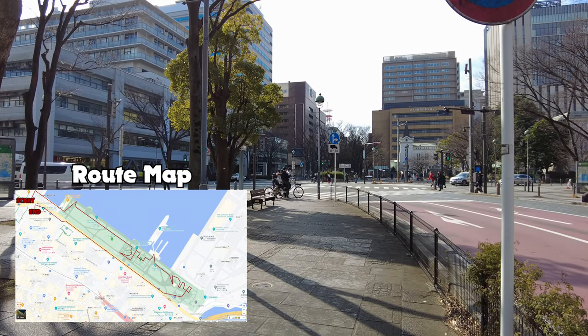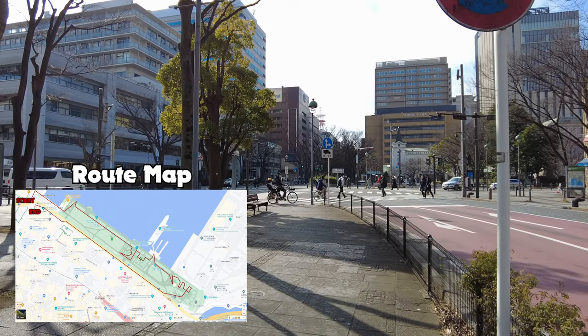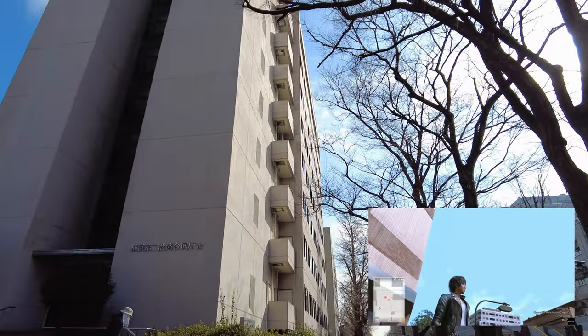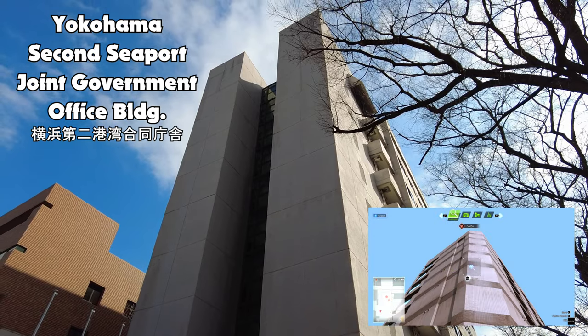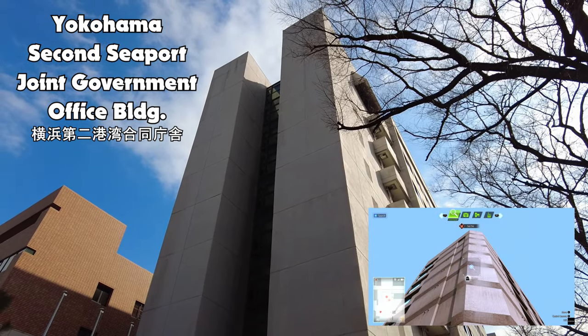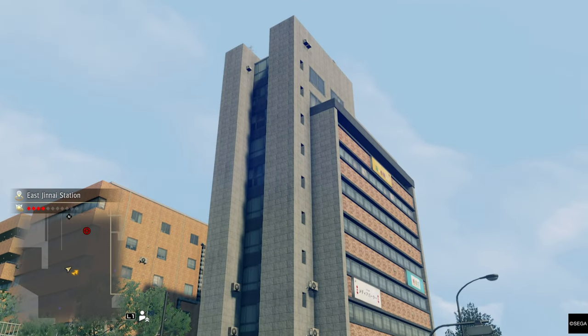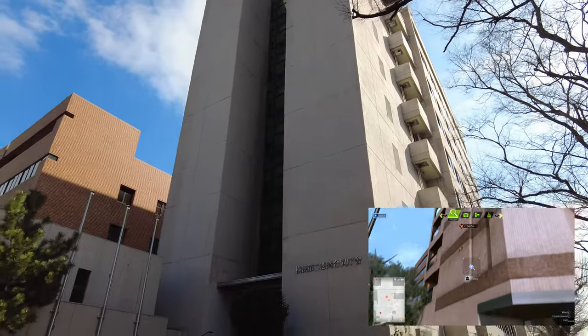Starting off at the corner of Osanbashi Street and Yamashita Park Street, we'll pan over to the left and see a building that should be reasonably familiar in Lost Judgment — it's Sawa Sensei's apartment, but in real life it is the Yokohama Seaport Joint Government Office Building, a building that in Yakuza: Like a Dragon is quite similar.